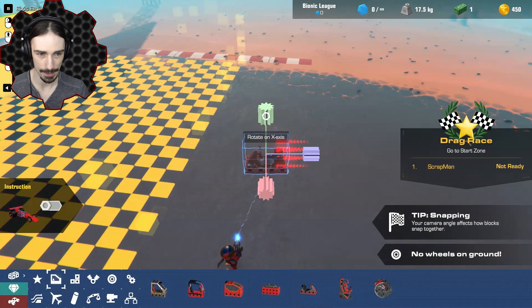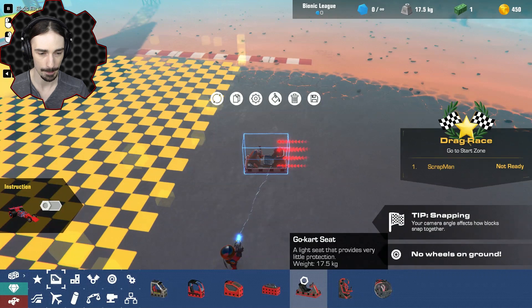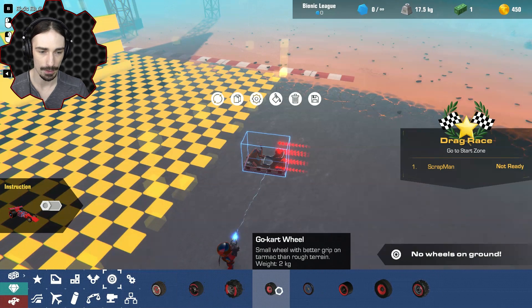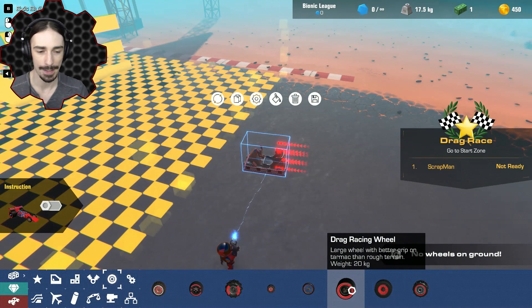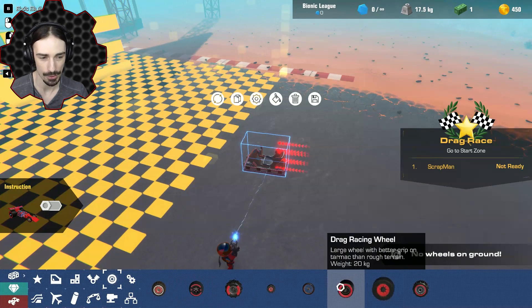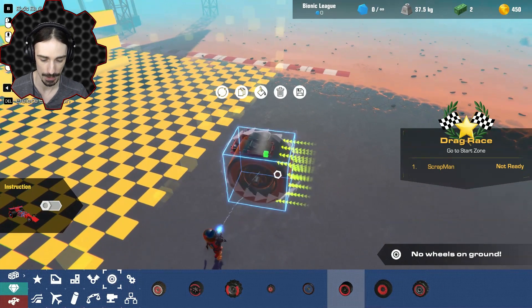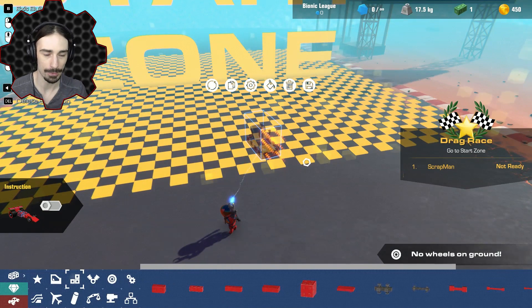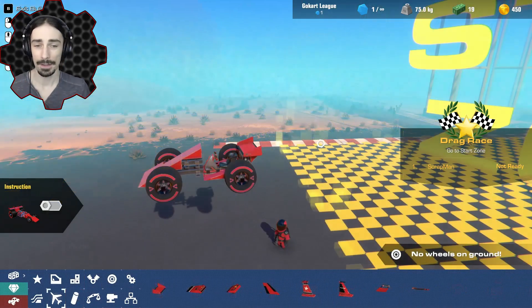Let's start simple with just a single power core. I'm going to use the go-kart seat because it's the lightest. Having something relatively lightweight is going to be ideal here. The big thing is probably going to be the wheel selection — I'm pretty sure the bulldog engine doesn't have nearly enough power to get much speed from a drag racing wheel. You need a lot of power for those drag racing wheels because they are huge. I'm going to build something relatively simplistic but hopefully effective as a dragster.